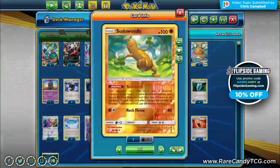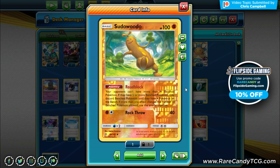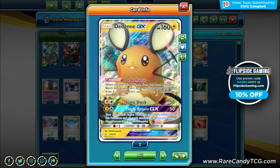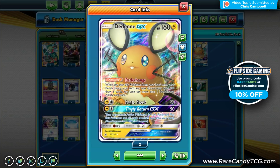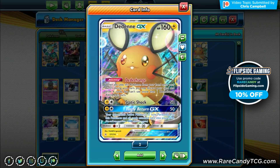We have one copy of Sudowoodo — we're a Skyfield-based deck so Roadblock is a very good ability here, ensuring kind of a one-sided Skyfield. It limits their bench to four and they'll have to discard down to four if they have more. We also have one copy of the new Dedenne GX for its ability, which lets us discard our hand and draw six. This is especially nice on turns where you have a bunch of energy in hand and can't play down much.